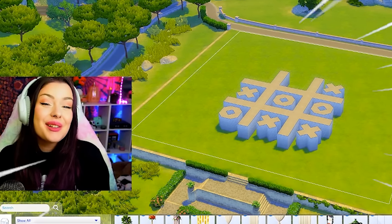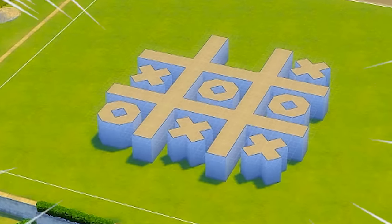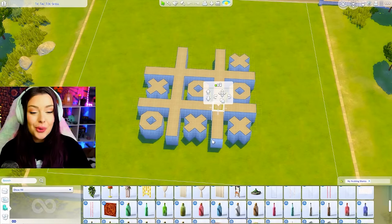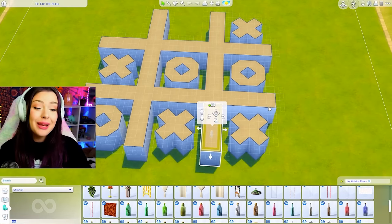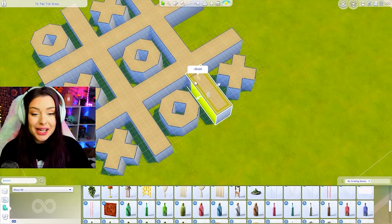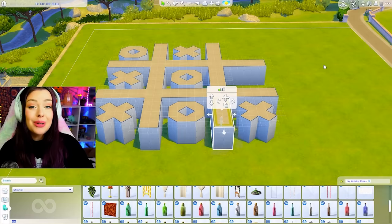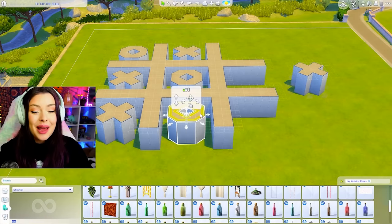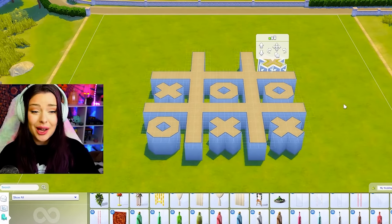Hi friends, welcome back to another build challenge in the Sims 4. Today we're gonna attempt this tic-tac-toe shell challenge. Basically how this is going to work is like a regular shell challenge in the way that I'm not allowed to delete or adjust any of these walls, meaning I can't pull it out or delete any of the walls or get rid of pieces.